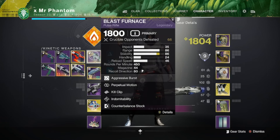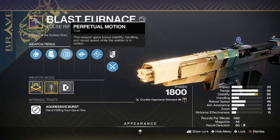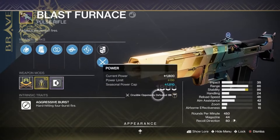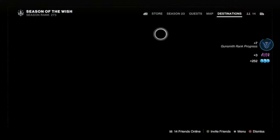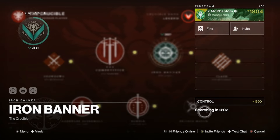We're gonna go ahead and get right into the action. If y'all enjoy the content, please like, subscribe, and comment — it means the world to me. This is the Blast Furnace you just get immediately from Shax. It has Perpetual Kill Clip, which is what I'd probably use most of the time. I've used it a little bit already and I'm in love with the gun. We're gonna try it out in Iron Banner since it's up this week, and hopefully y'all enjoy the content.